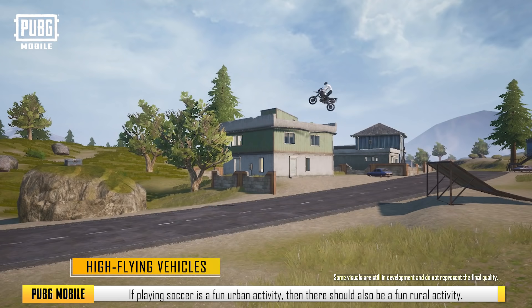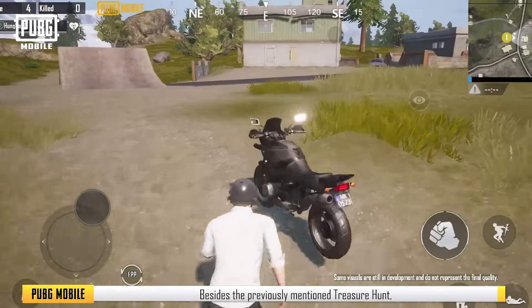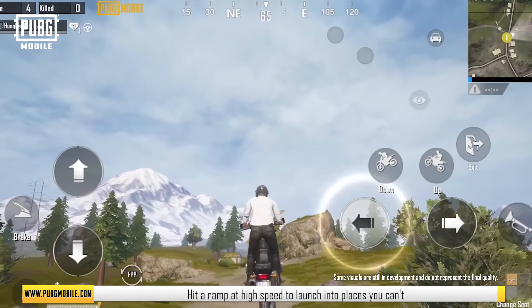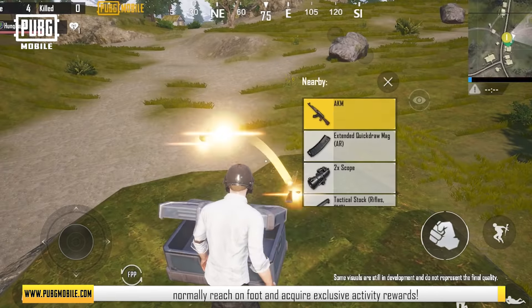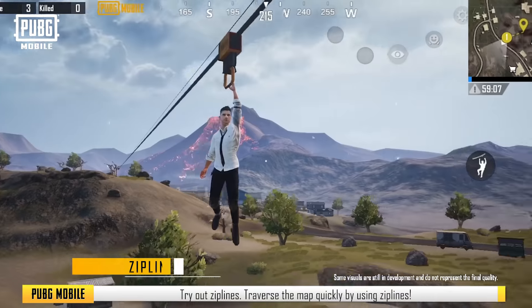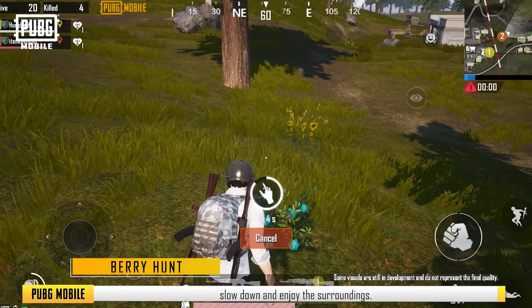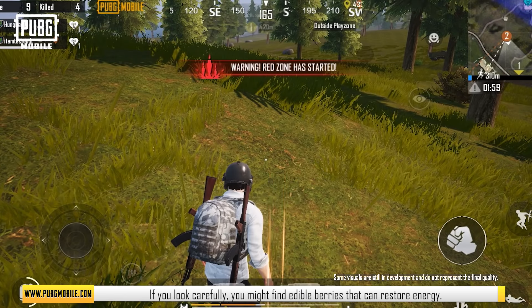High Flying Vehicles. If playing soccer is a fun urban activity, then there should also be a fun rural activity. We've introduced vehicle ramps for all the thrill seekers out there. Hit a ramp at high speed to launch into places you can't normally reach on foot and acquire exclusive activity rewards. Zipline: traverse the map quickly by using Ziplines. Berry Hunt: if you're tired of all the excitement, slow down and enjoy the surroundings. If you look carefully, you might find edible berries that can restore energy.